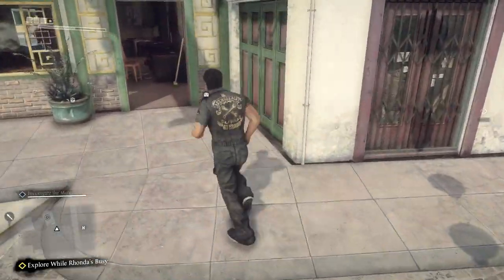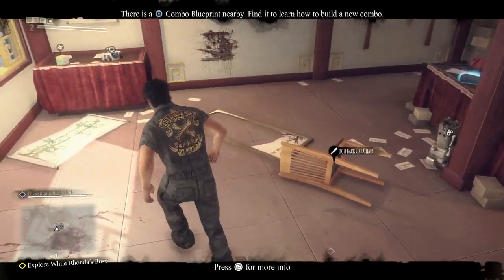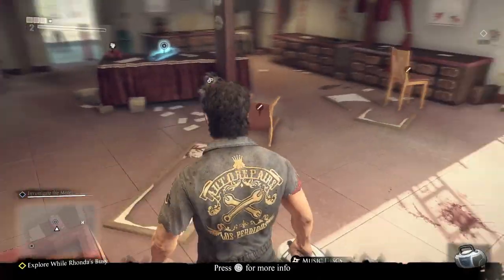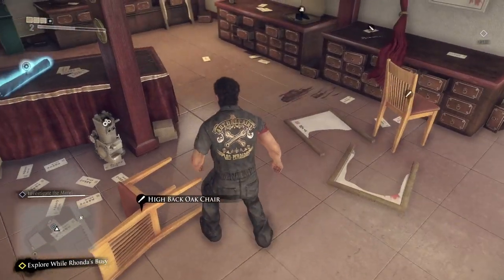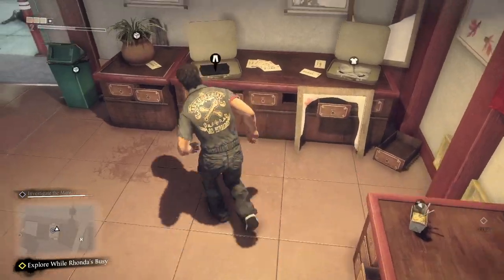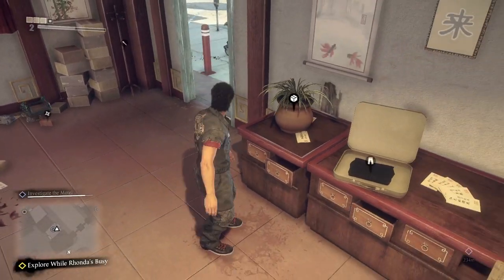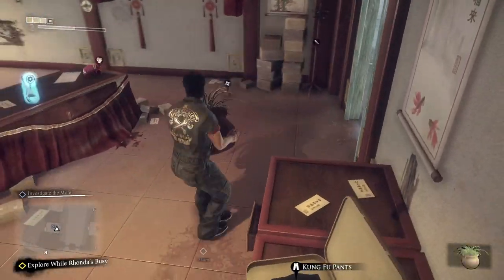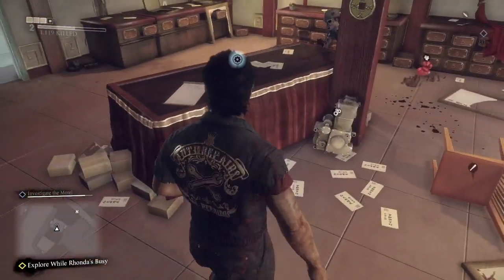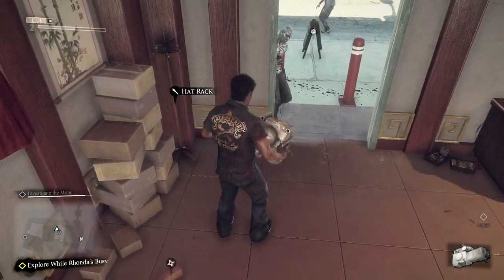Head into this store. In here you have the CDs and the portable stereo. Once you get those two you can continue on. You have another pair of scissors if you need it. You have the indoor trash can and you have the round potted plants. You also have the boxing gloves if you missed them, as well as another motorcycle engine in case you missed it. After that you can leave the store.